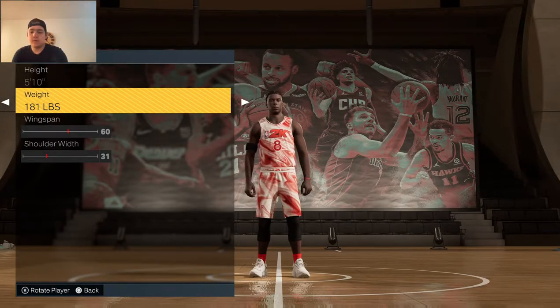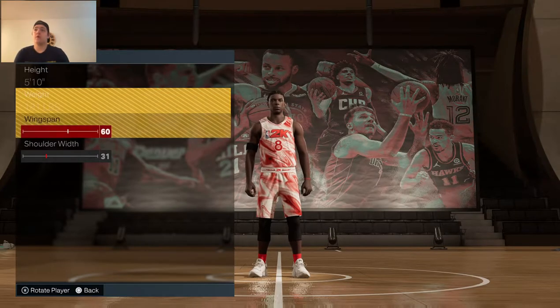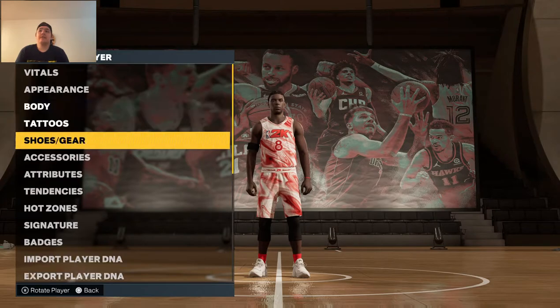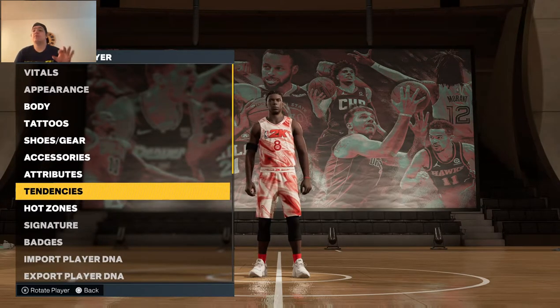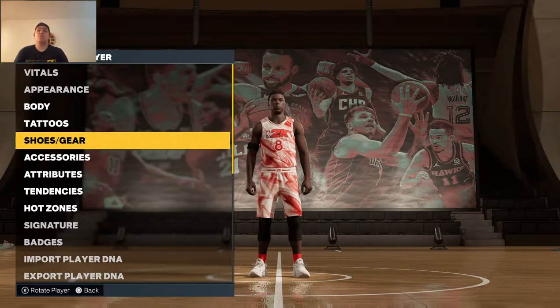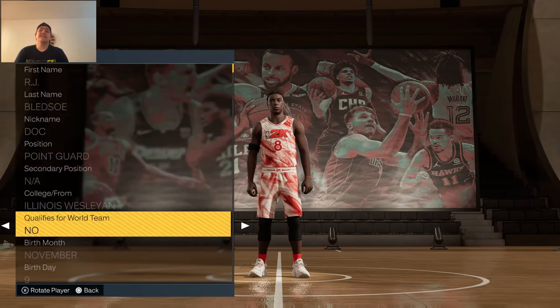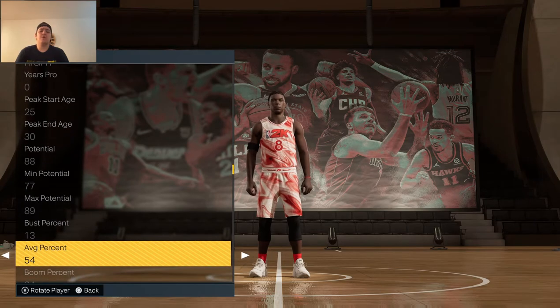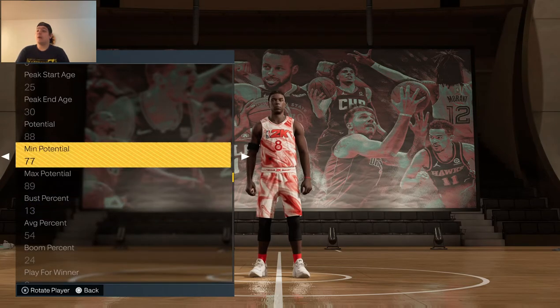Let's see what his wingspan is going to be on a scale of 0 to 100 — we get 44, which is not great. He's short and doesn't have long arms. Shoulder width comes in at 85, so he does have broad shoulders. Not a great start to this build. For attributes, I'm going to use a minimum of 45 rather than 60 or 25, since both extremes didn't work well before.